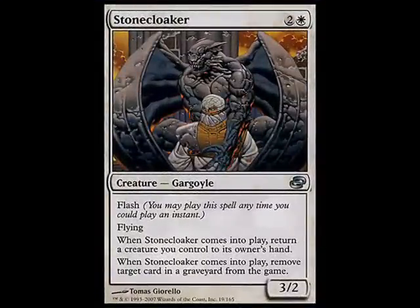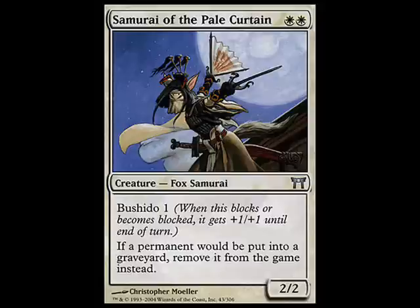As far as mass-removing graveyards goes, Stone Cloaker is one of the least efficient ways, so if he's going to be your only way to nuke graveyards you really have to look at other options like Relic of Progenitus or Mourning Tide. As the most subtle of the three white cards, we'll take a brief look at Samurai of the Pale Curtain — a 2/2 double-white creature from the Kamigawa block with Bushido. Whenever a permanent goes to the graveyard, you remove it from the game instead. This keeps permanents that your opponents want to repeatedly recur out of the graveyard, and can slow or sometimes completely shut down those strategies. For example, if you play Samurai of the Pale Curtain and then destroy their Mnemonic Wall, they're not getting that Mnemonic Wall back because it gets exiled.